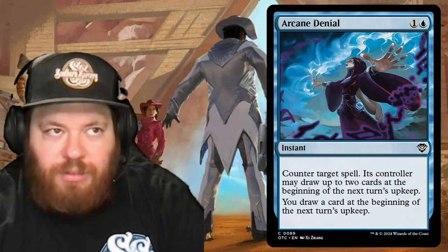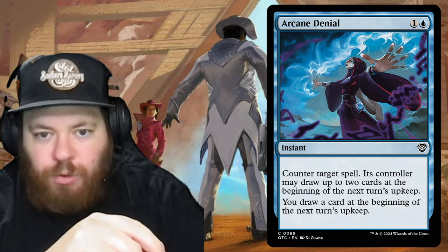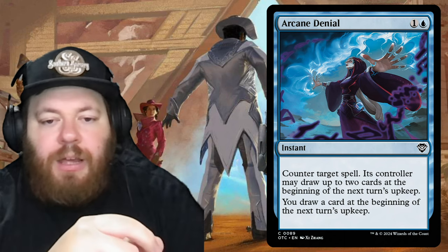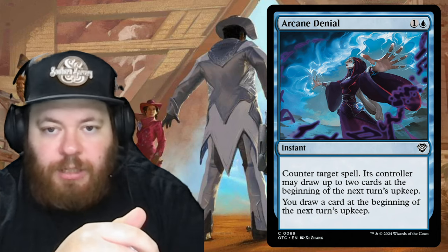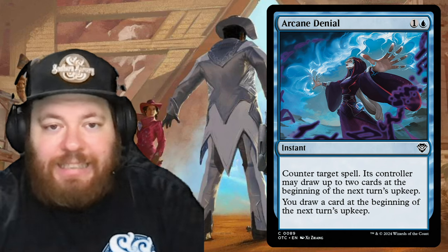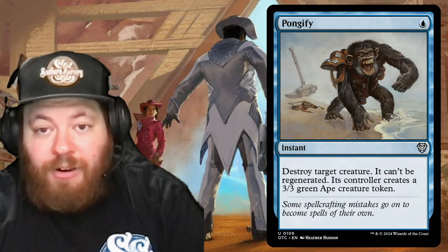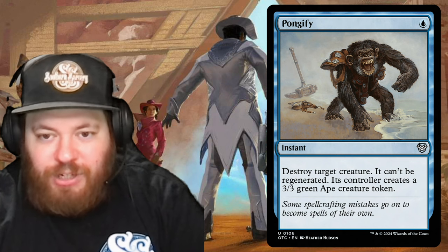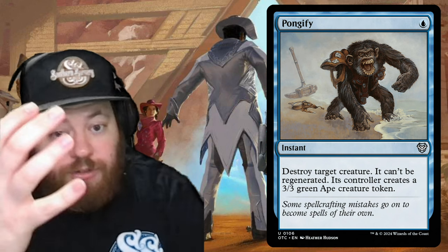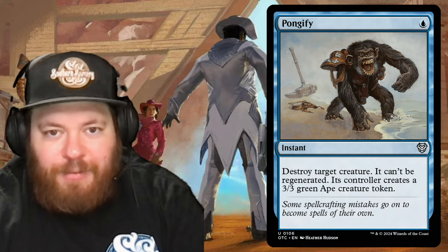Arcane Denial is the only counterspell in the precon — one and a blue: counter target spell, its controller may draw up to two cards at the beginning of the next upkeep, and you draw a card at the beginning of the next upkeep. It softens the blow of getting countered. Pongify is a rare blue destroy effect — one blue: destroy target creature (can't regenerate), and its controller creates a 3/3 green Ape creature token. You're giving something, but they still lose their creature.